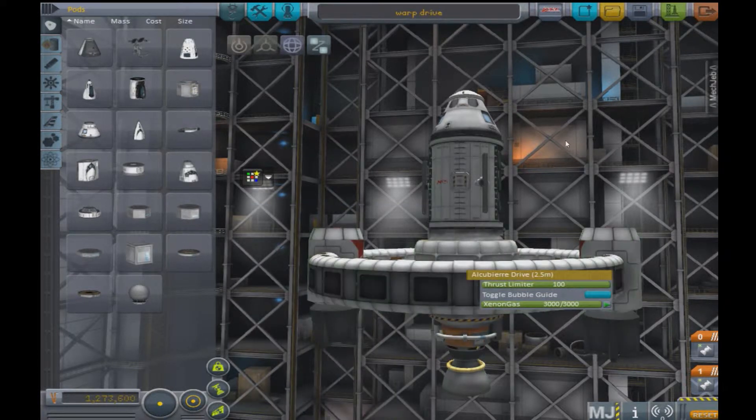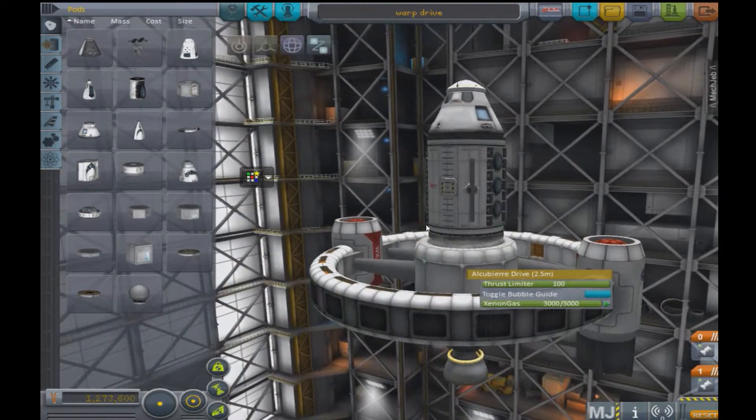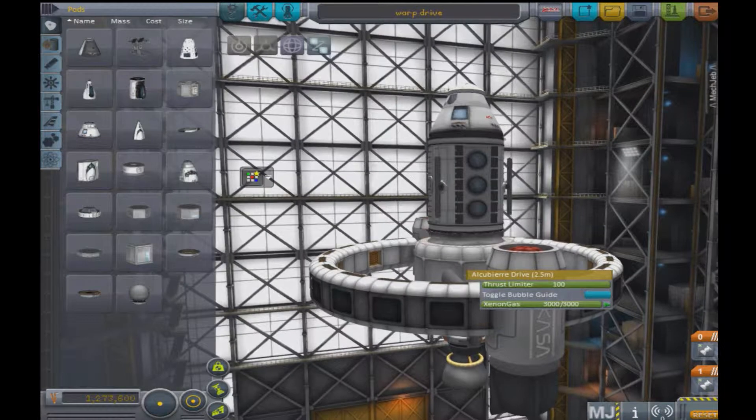Basically, this warp drive is not like a regular rocket — it doesn't move you by acceleration. The way it moves you is kind of like an escalator, like one of those escalators you see in the malls. It compresses space in front of you and expands it out behind you. That way you can go many, many times faster than the speed of light. With this mod, you can go up to 1.6 times the speed of light, which will consume a lot of exotic matter.